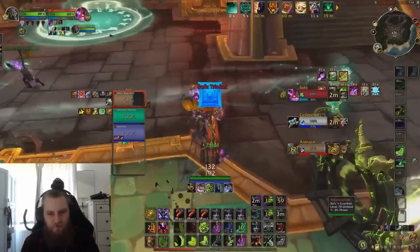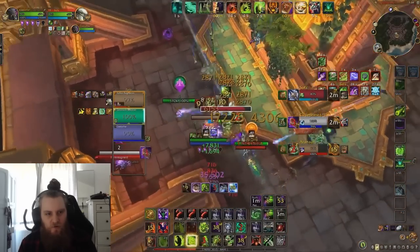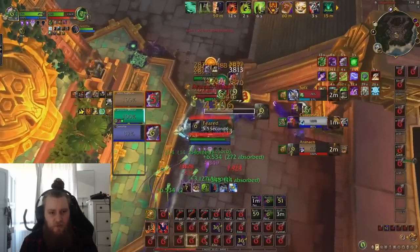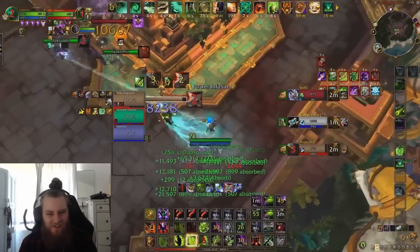We go for Infernal Stun into a Shadow Fury — not too bad. And we go for our portals into our Double Conflag. I don't love this Double Conflag either. We don't have the Eradication buff — it's a Shadow Burn. You kind of want to Shadow Burn first so that all your portals are doing 10% more damage and your Conflag is doing 10% more damage. Instead we just do Double Conflag, which means we're not getting the damage bonus on our Immolates and Incinerates. But it doesn't seem like we're using Immolates or Incinerates anyway.